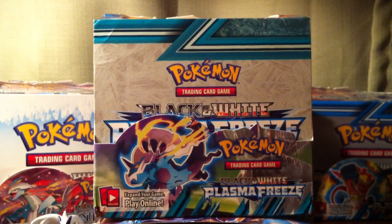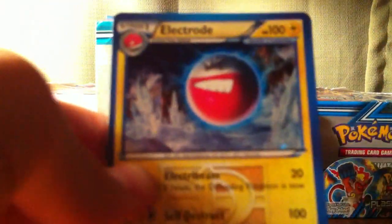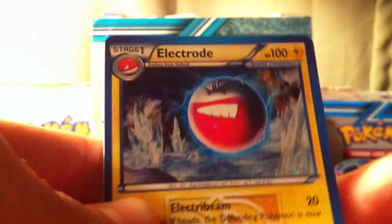Professor Pikachu didn't want to open his on camera, so he already opened it. This is what he got — he got the Electrode one, and the holo looks really cool. You can't really see it that well because the lighting's very bad, but it looks really awesome.